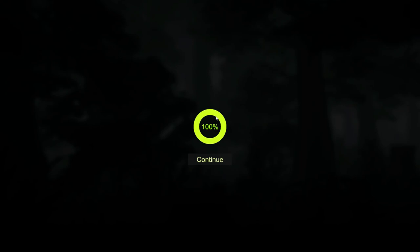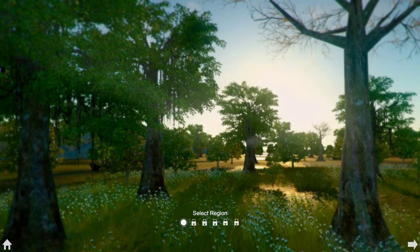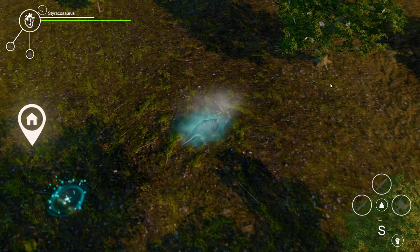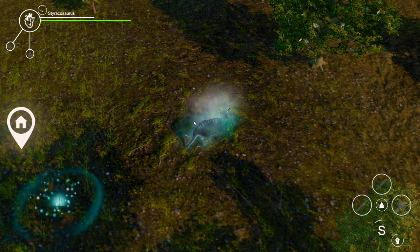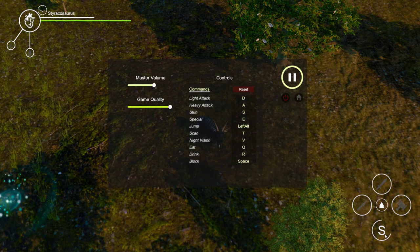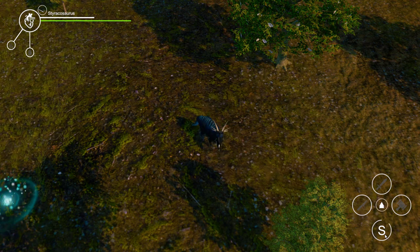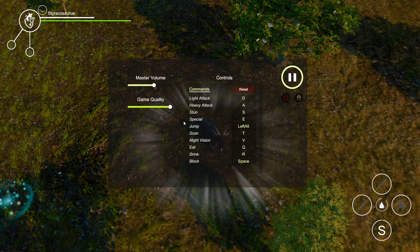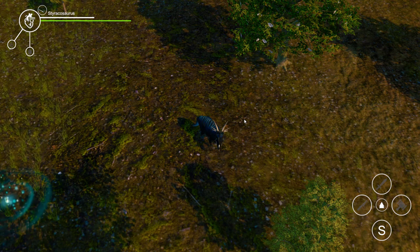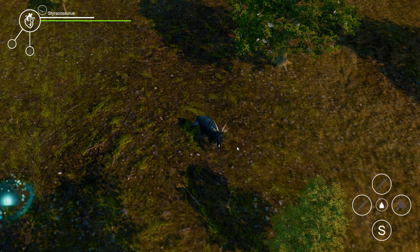Let's start with the second dinosaur. I'll try again to see if I can fight, but it seems like maybe I have to get closer or something. The E button is the special stun. Let's get our stamina back - or maybe this is the stamina and this is another thing. Stun is not working. Basically the controls are not working.